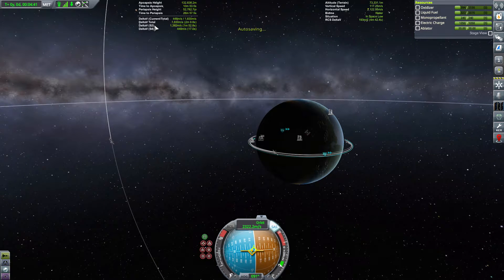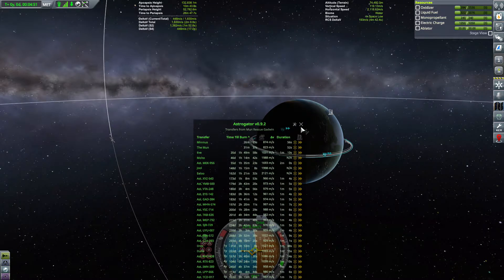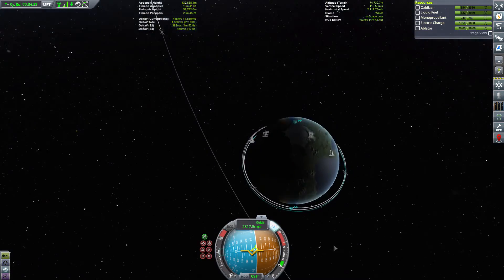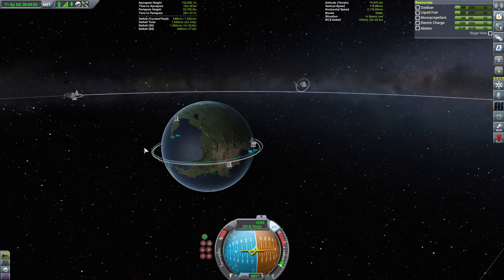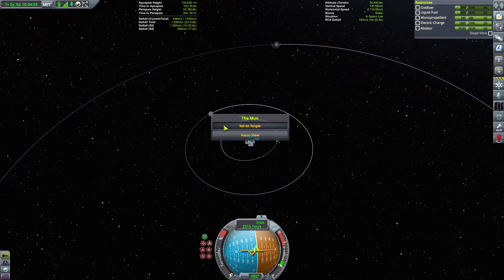Da sieht man nämlich daran: wir haben noch total 1800 drin. Und brauchen tun wir bis zum Moon... naja, 800 - doch, könnte reichen. Naja, es sind 1600 - das ist knapp. Simun, Set as Target.